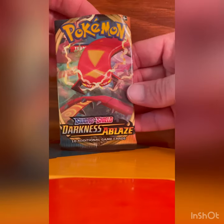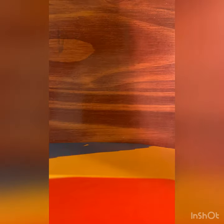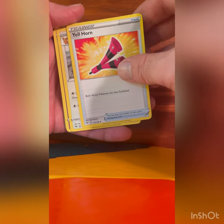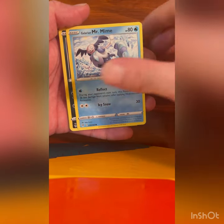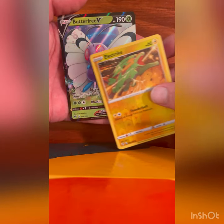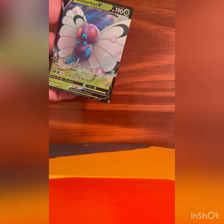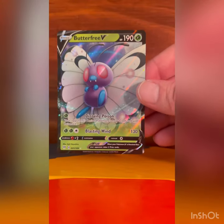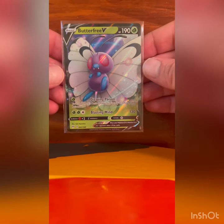Got a Galarian Slowbro Reverse — very cool — and a Manectric. Alright, number three, Darkness Ablaze. Still trying to pull the VMAX Charizard, would be very cool if we could get that today. Got a Fighting Energy, Eldegoss, Ursaring, Polteageist, Mr. Rime, Grimer, Klinklang, Skitty, Sinistea, Electrike, and a Butterfree V — very nice! I believe I already have Butterfree but you just gotta love it, one of the OGs.